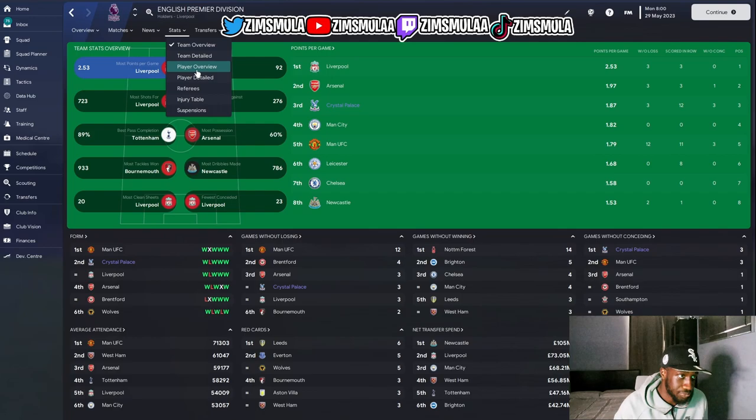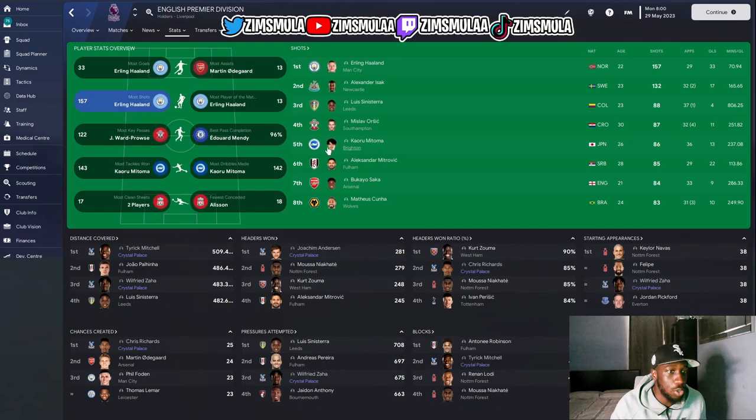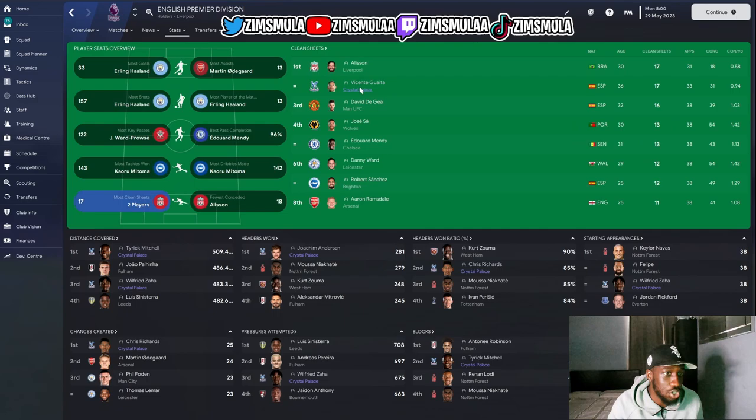In player details, Edouard had 17 Premier League goals, joint with Isak and Ollie Watkins. Most assists — Eze and Chris Richards both on 10, joint with Mo Salah. Zaha made the most dribbles list — wasn't expecting that. For clean sheets, the goalkeeper had 17 joint first, and conceded only 31 in the whole season.